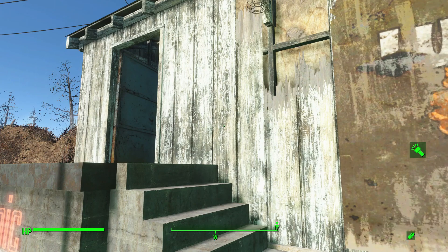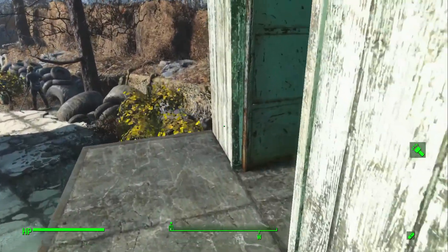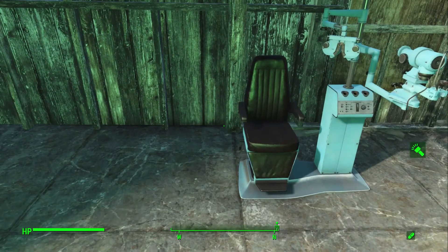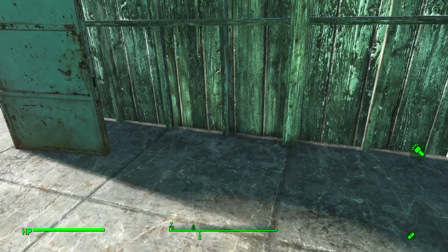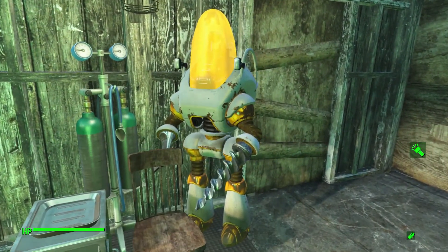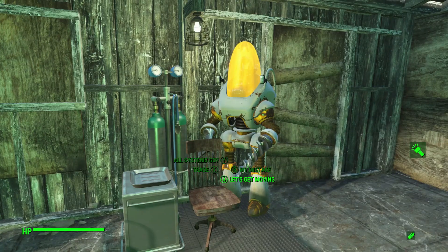So this is now my clinic. The settlement build area does cut across this room, around about here, which is presumably why they blocked it off. But you can still happily build in the rest of it. Here we have EGGHEAD — my surgery bot, complete with drill and axe. He looks like a banana in a metal suit! Yes, banana man.